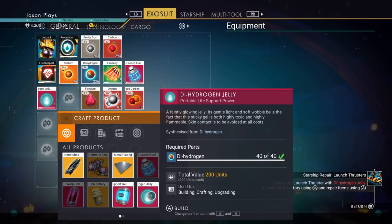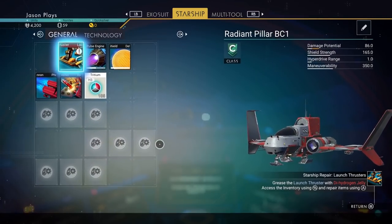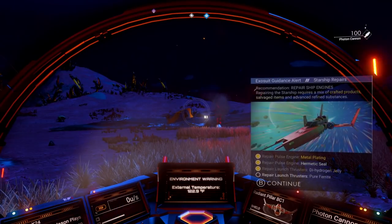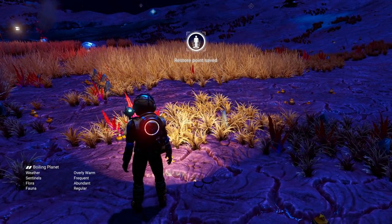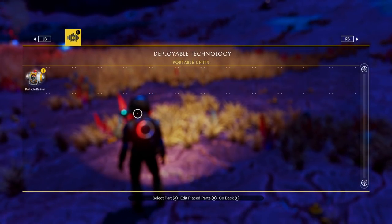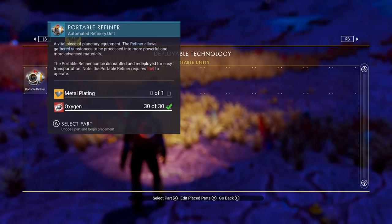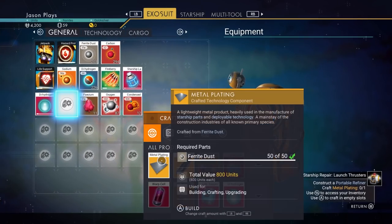Dihydrogen jelly is the big blue circle one - you need 40 dihydrogen, those blue crystals we were getting earlier. We have plenty - 200 dihydrogen. Let's install that and we repaired it! But now we need to make pure ferrite. To do that we're going to need a portable refiner. Press up on your D-pad to bring up your build menu. We only know how to make one thing right now and that is a portable refiner - it needs one metal plating and 30 oxygen.